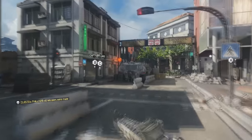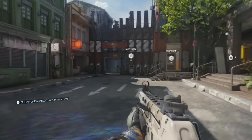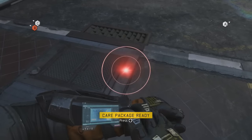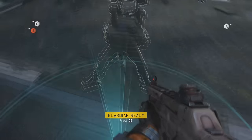The three things you're going to need to do this glitch are a care package and a guardian scorestreak, along with somebody on the enemy team. You want to come to the location shown in the video, stand in this corner, call in your care package, and then place down your guardian so that the care package falls into you.